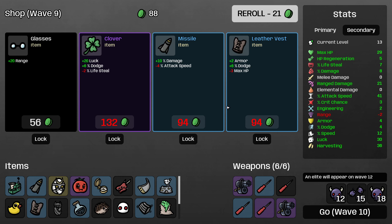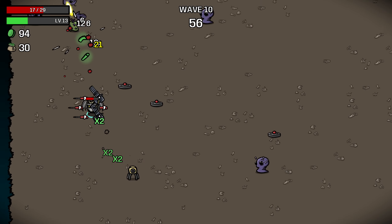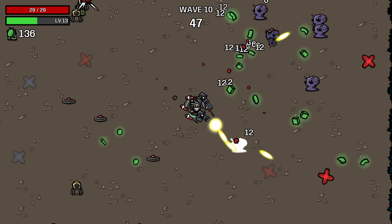I do want to increase my range, and I kind of want all of these things. The leather vest is really good of course, but our max HP is really bad. The missile is quite good but I don't know if it's good enough to lock. Clover is very good as well, but we do need to get our lifesteal up. Given that all of these decrease stats we really need to increase, I think locking any of them is actually going to be a mistake. You have to be very disciplined in the shop on the Cyborg.